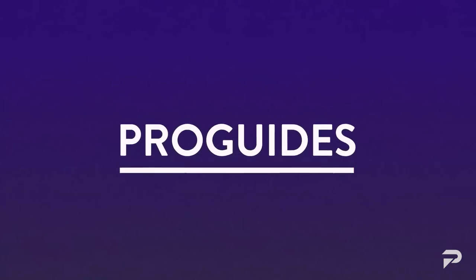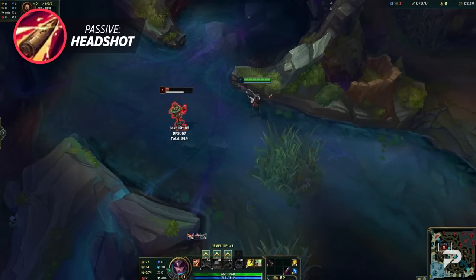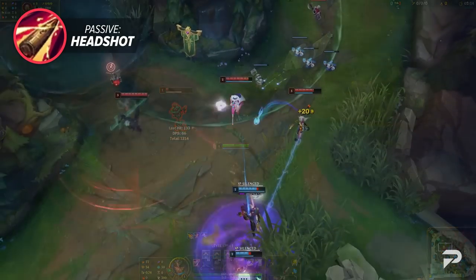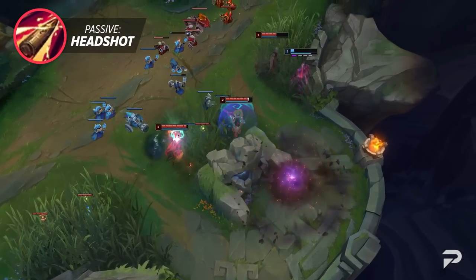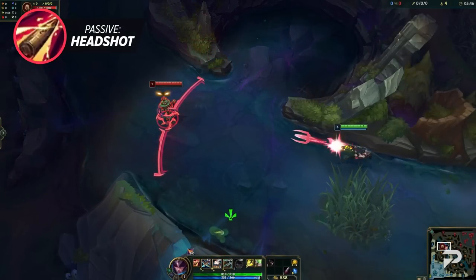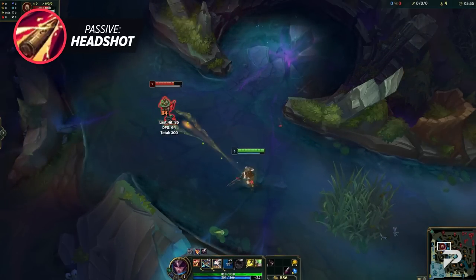Now let's take an in-depth look at Caitlyn's kit. Her passive is Headshot. Her attacks generate a stack on attack, doubled when attacking from a brush. At 6 stacks, or 5 when in brush, her next basic attack consumes all stacks to become a Headshot, dealing bonus damage based on level, critical strike chance, and bonus AD — increased against non-champions. Enemies that step on a Yordle Snap Trap or are hit by her E grant an additional Headshot at an increased range of 1,300 within the next 1.8 seconds, without consuming your stack count.